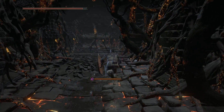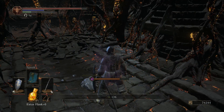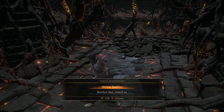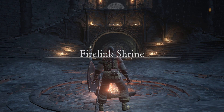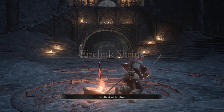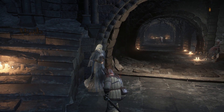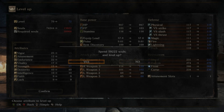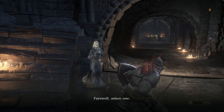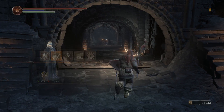I'm pretty sure this is the Izalith pyromancy tome — it is. Not the catalyst, the tome, that's what I meant. Alright, so now I'm poisoned — I don't care. I forget what's down here. Oh no, I do remember — it's a crystal lizard that has a chaos gem. And that is everything in the Demon Ruins that I know of. So we're gonna go back to Firelink.